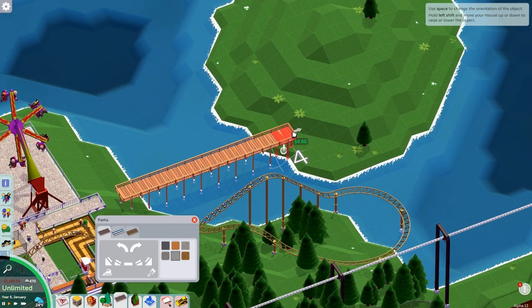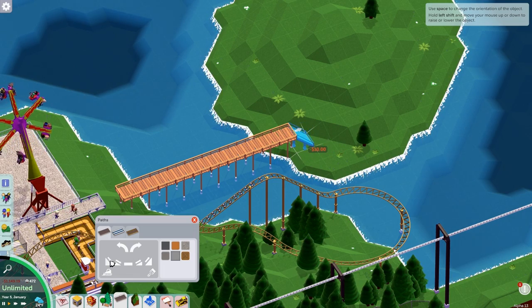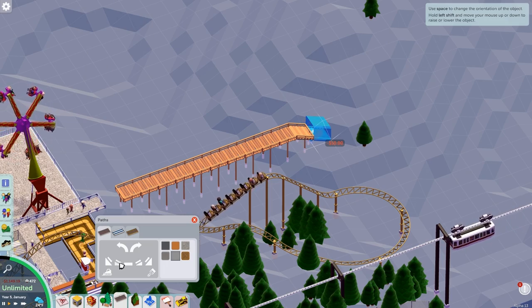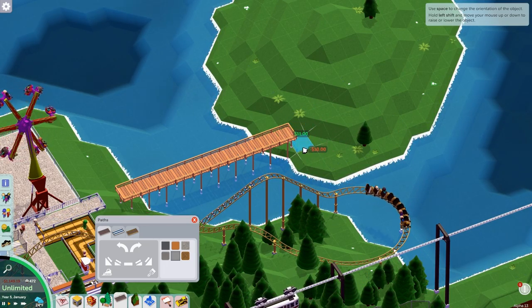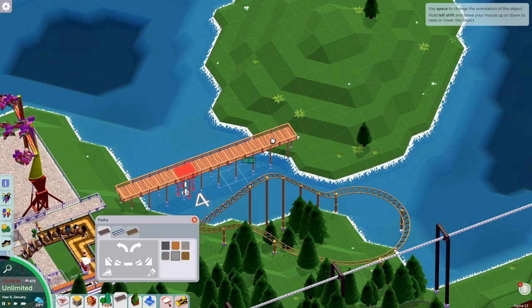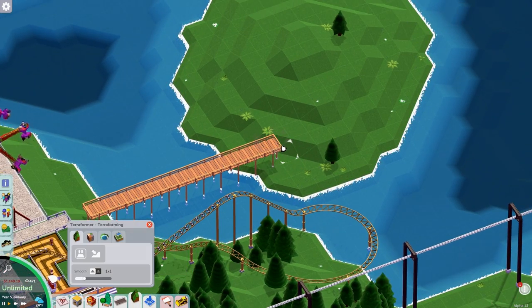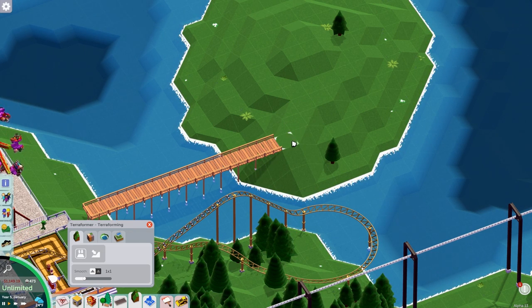Now, do I keep going, or do I bring it down now? I feel like I should lower it. But with that lowered, I feel like this side should be lowered too. Decisions. The bridges should be even on both sides, which is not going to be the case here at all. I'll move that there — it will make this island a little different, I guess.